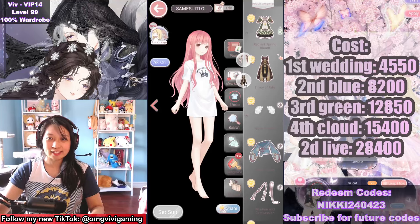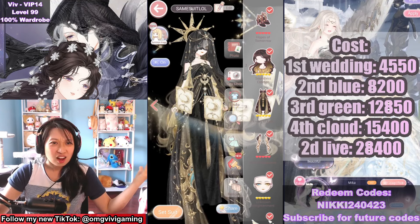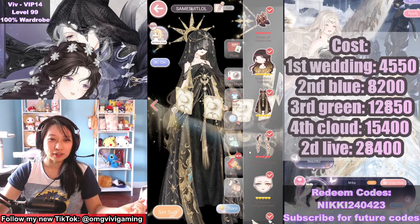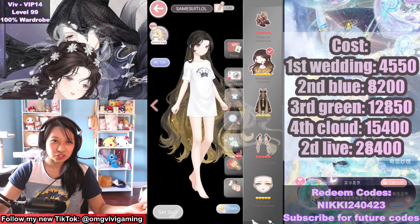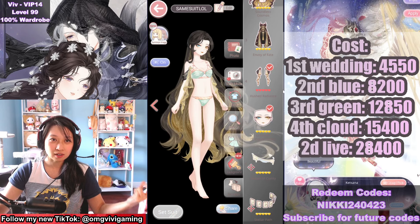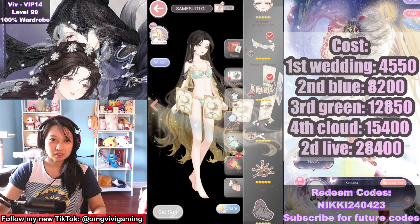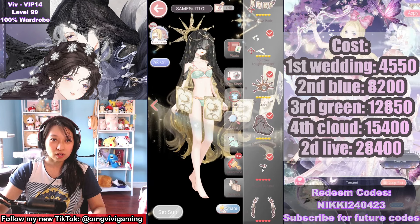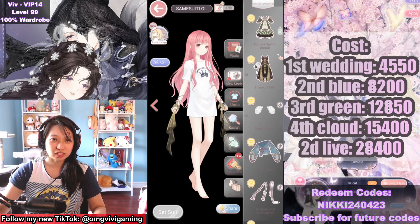Here she is — are you ready? Usually these 2D live suits have like a grand entrance. Hello? Where's the grand entry? Like, that's it? Let's get naked and look at each piece. This is the shoe, here's the flowy hair, we have the dress, coat, makeup — the makeup's pretty at least. Here's the swishy stardust, tarot cards, this constellation, crown, veil, choker, and gloves. Yeah, that's pretty much it.